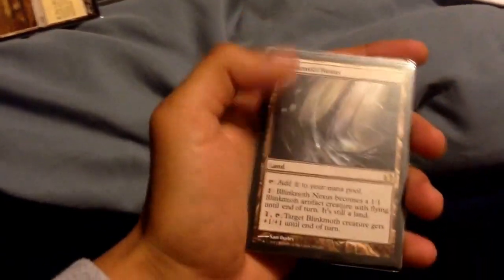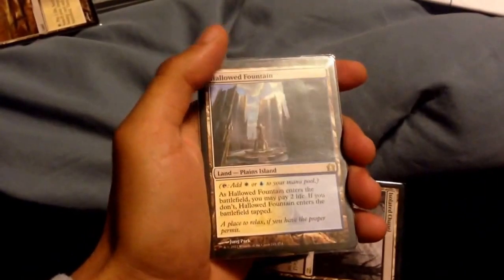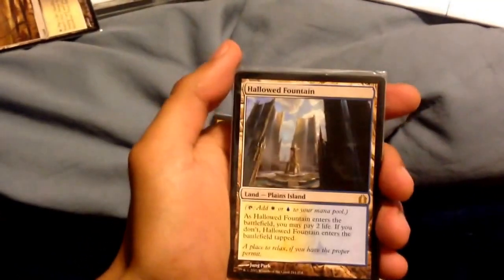Very interested to know what that is. Isolated Chapel — very cool. Blinkmoth Nexus — awesome. Hallowed Fountain — great. And I thought this was it. I didn't know there was another card behind this. These were some good extras, and then he decided to send a frickin' Xenagos.